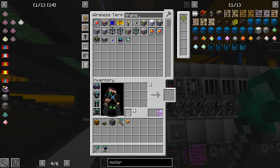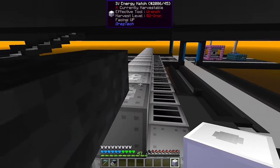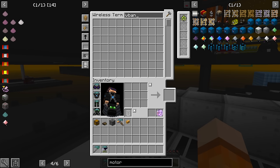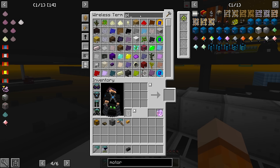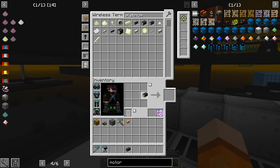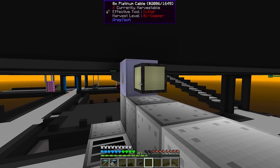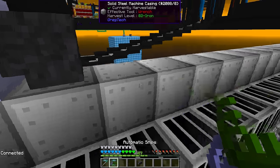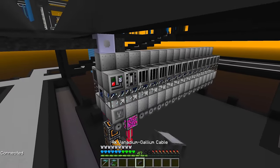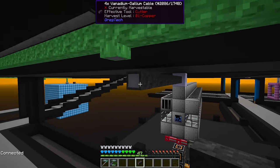We're also going to want a transformer — we need to transform from LUV to IV, which we can place right here. I think one more vanadium gallium cell and we'll also want a platinum cable. Any size will do for now — we're eventually going to switch this out with a LUV energy input hatch once we can craft them. But the LUV energy input is crafted in the assembly line itself, so we have to go with this setup for now. Plugging it in right here should give us a live power connection. Yes, this has a buffer, and we should now have a full 16-length assembly line.